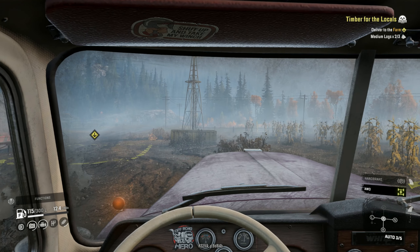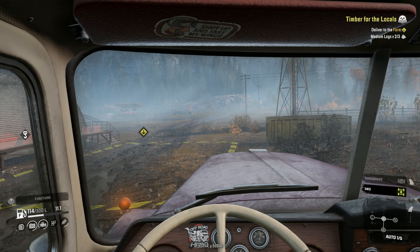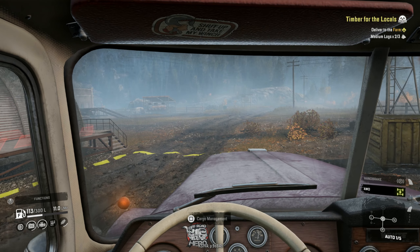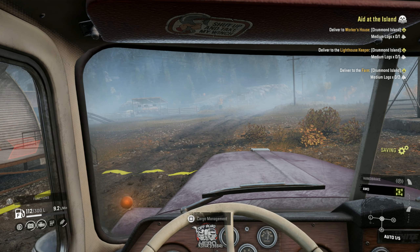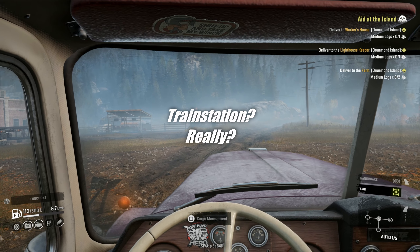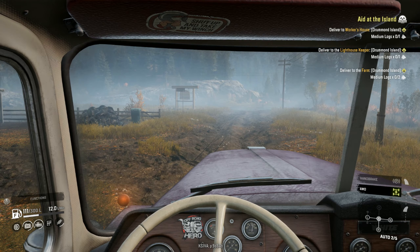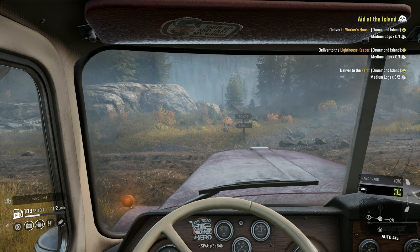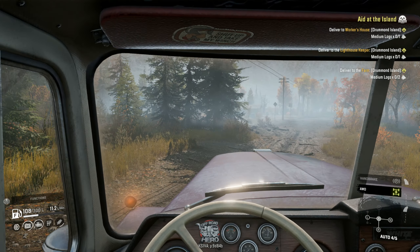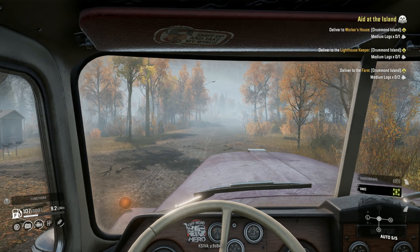The White Western Star is doing a lot better here, so I'm happy I brought it. I should have enough fuel afterwards to get over to the next petrol station. I like to have trucks fueled up in the garage so everything is available and ready to go when I need it. You never know when you end up needing an additional truck, and if they're out of petrol it's just annoying to go to the petrol station first.